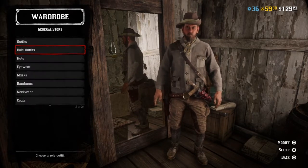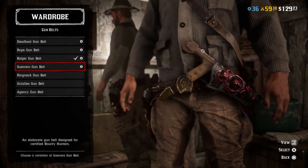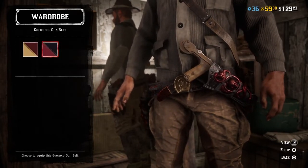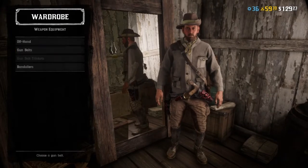Don't back out yet — go down to Weapon Equipment, then Gun Belts, and equip any other gun belt. It can't be a color variant of the one you've already got equipped, as that won't work. So do not try a variant — make sure it is a genuinely different gun belt.